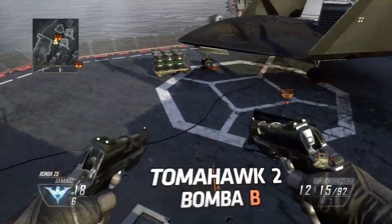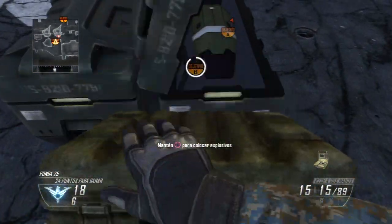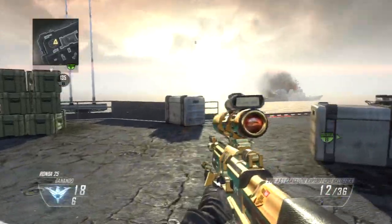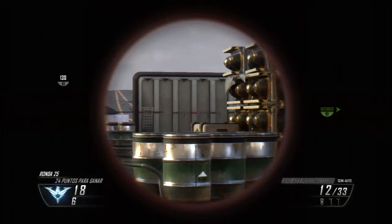Vayamos con el segundo de la bomba de B, que la colocaremos esta vez en el lado fino de la bomba. Una vez colocada, nosotros pasamos por aquí y nos situamos entre el cajón de metal y la valla que nos separa del mar.